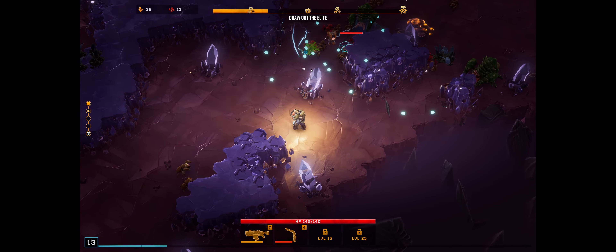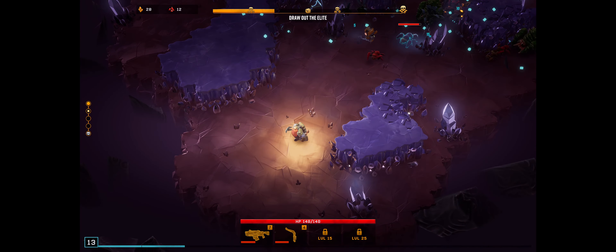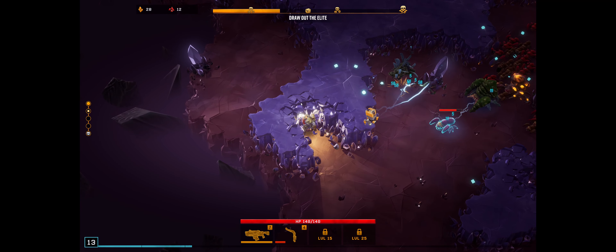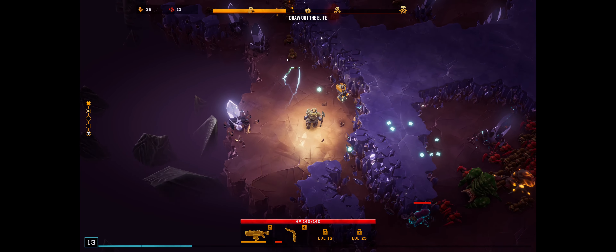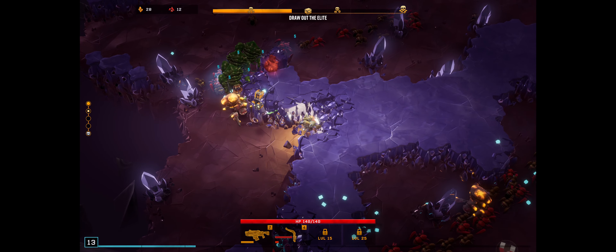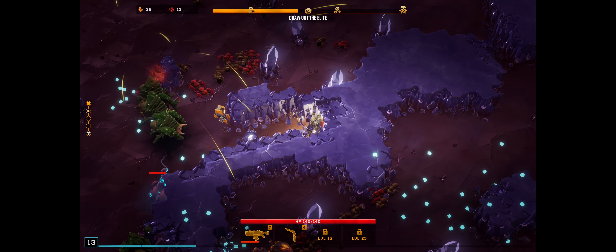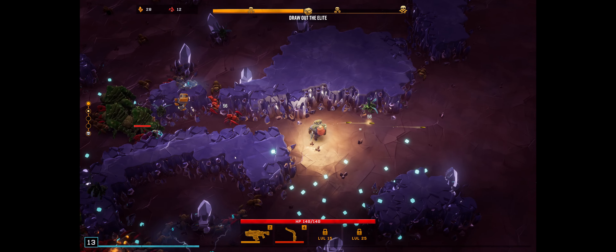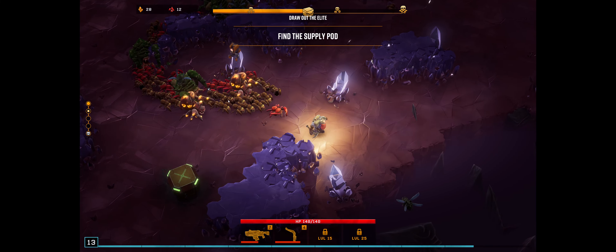We got an exploder coming up. Some flying enemies. Oh shit, this is a dead end - we gotta make our way out of here. There we go. The flying bomb has been ordered and is underway.